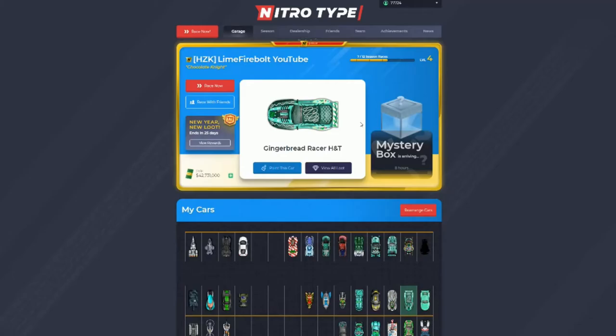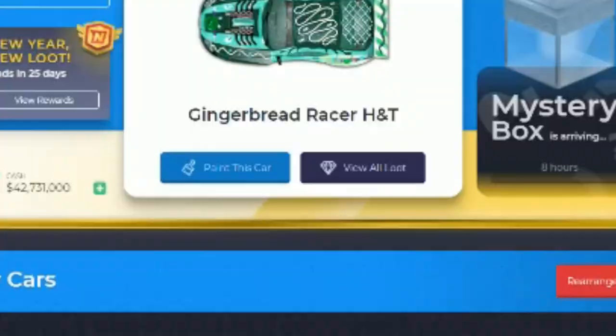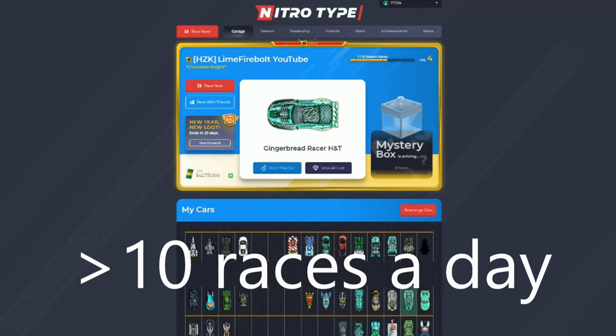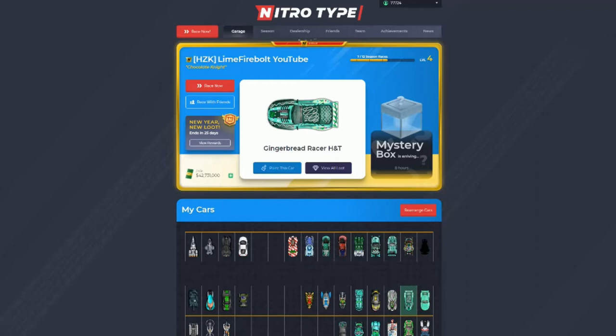The first thing you guys are going to want to do is just race, race, and race. Now that might seem very obvious, but trust me it is the fastest way to make money. Every time you race you make an average of two thousand dollars per race.